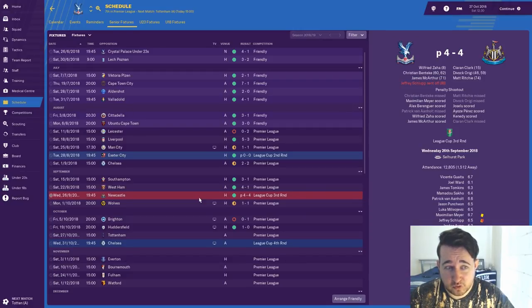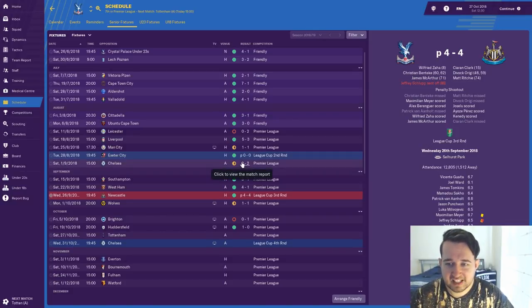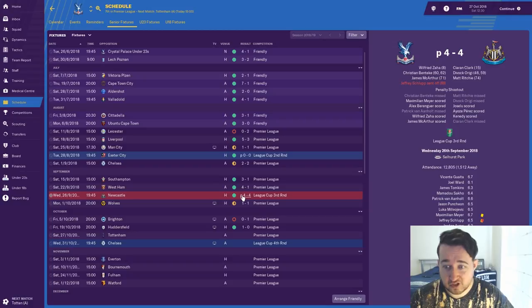It was another penalty shootout win in the League Cup — two times in a row — but they were on the different spectrum. Last time it was 0-0, this time against Newcastle United it was 4-4. You can see a crazy amount of goals, and Schlupp got a red card just before the end of 90 minutes. That was so weird, but hey, you get that in football.